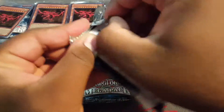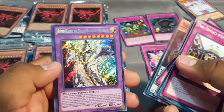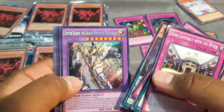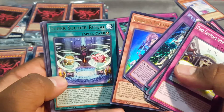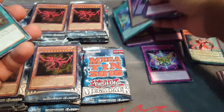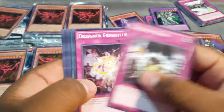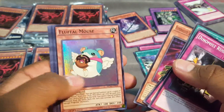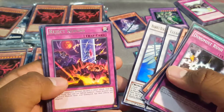All right, next pack. Hopefully we get a playset of Strikes, that would be definitely nice. The other Magician and Buster Blader the Dragon Destroyer Swordsman. Shari Noeys and the Super Soldier Ritual card. Last pack from that tin — Flowerful Mouse, nice, that's the first one. Clearwing Single Dragon, so I need two more of these. That's all Blackwing, and Red Jack Reborn.